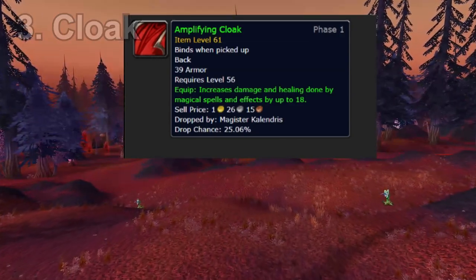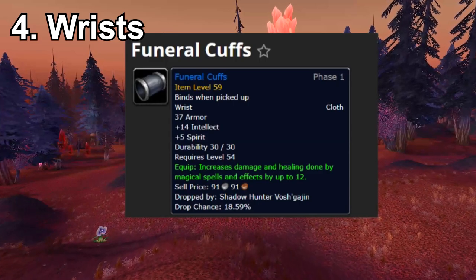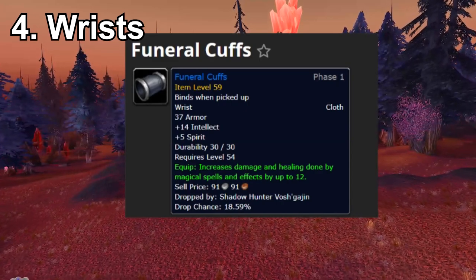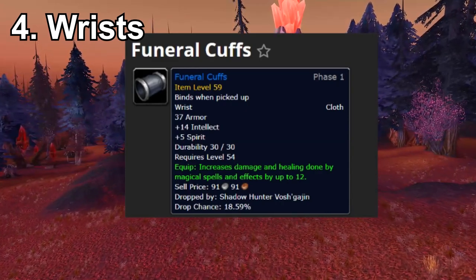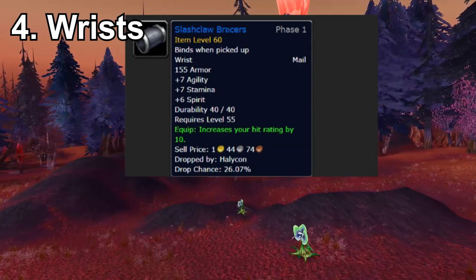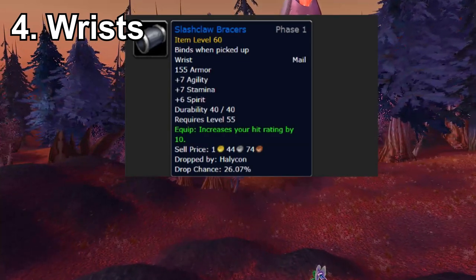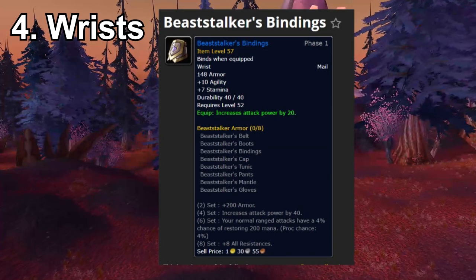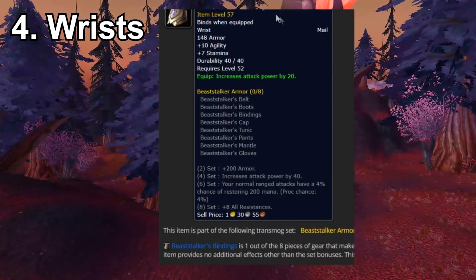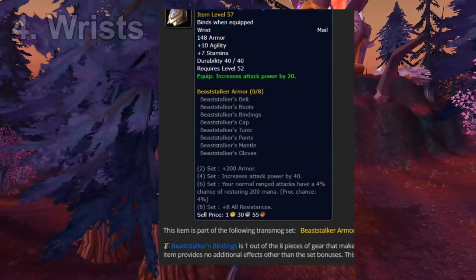For wrists, there are the Funeral Cuffs, which drop from one of the first bosses in Lower Blackrock Spire — very quick to farm and provides 12 spell power, which the boosted gear doesn't have. Stacking spell power helps you kill mobs faster. There are also the Shadow Slash Claw Braces from the same dungeon, dropping from Halycon, which increase your hit chance — a very valuable stat for leveling. Hunters, warriors, and paladins have a much faster option: the Beast Walker's Bindings, which has 20 attack power on the wrists and is normally cheap on the auction house since it drops from Scholomance, Stratholme, and Lower Blackrock Spire.